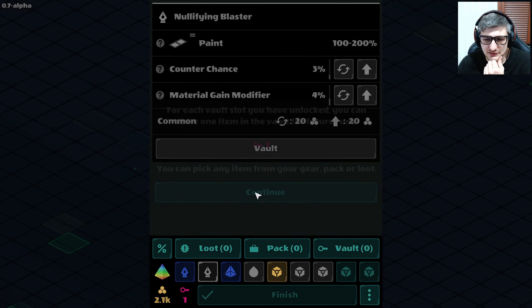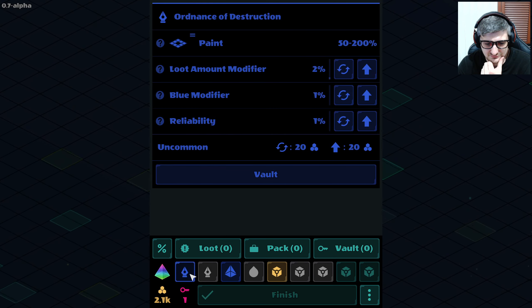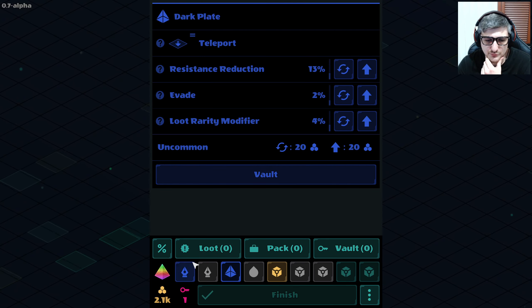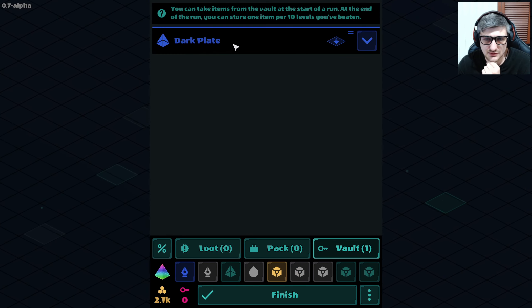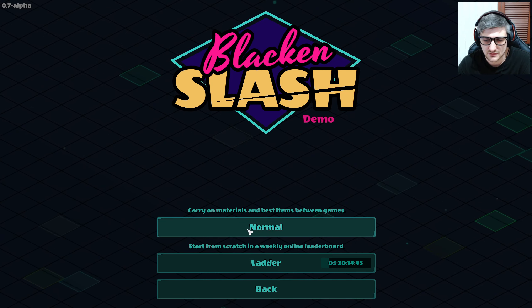For each vault you can pick one gear. Teleport has been pretty good — we'll take the teleport. New game, let's do ladder. Enter a name for the leaderboard — Geeking Cloud, you know it baby. Alright, let's go.